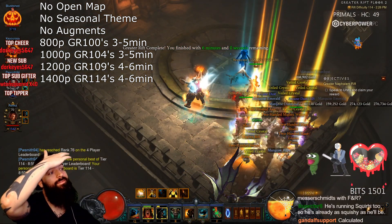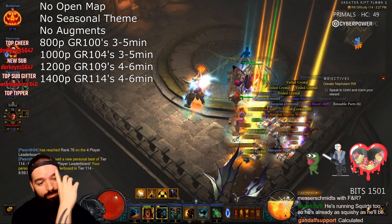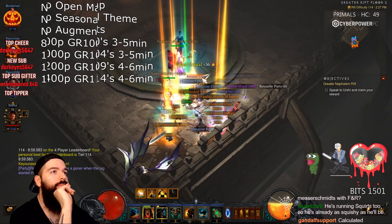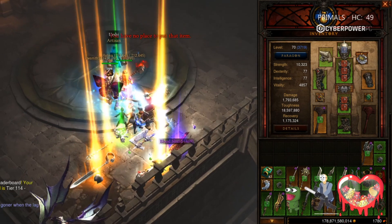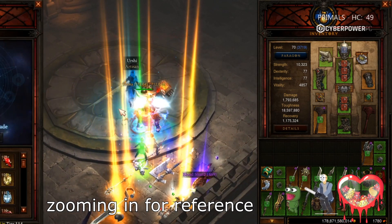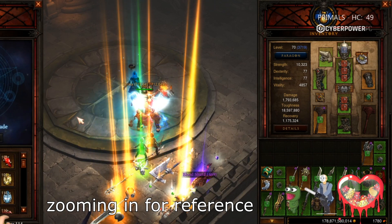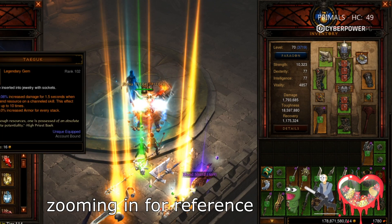As we pushed higher we increased paragon to compensate, since you wouldn't really do like a 114 without 1,000 paragon or so. At 1,200 paragon we ran 114s really comfortably with almost no deaths — the monk was plenty to keep us alive. We actually pushed it all the way to 119 with 1,500 paragon, no augments, and that went pretty smoothly.